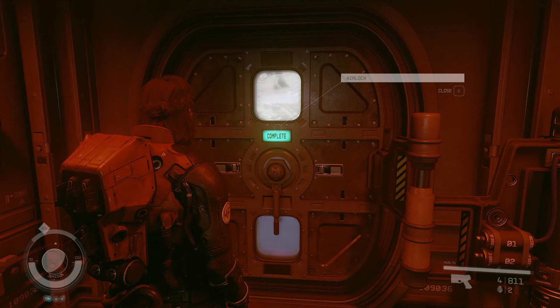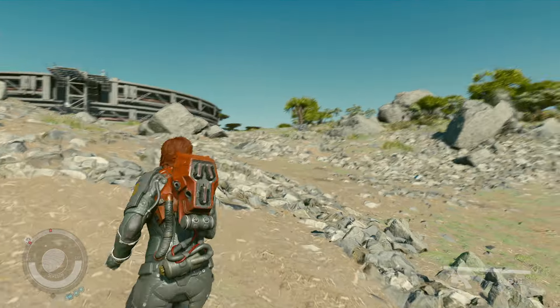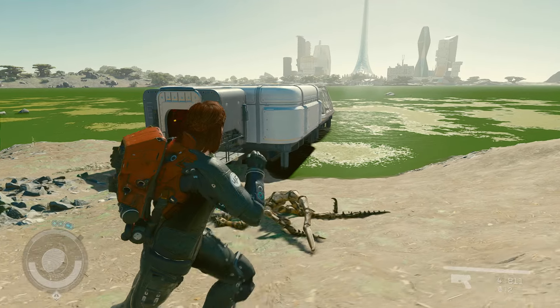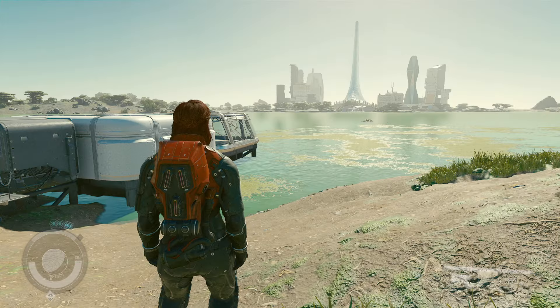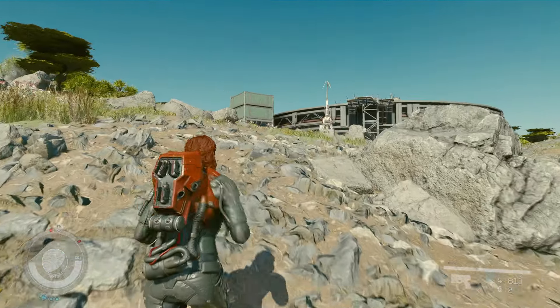Even at low level you can do these simple things to give your outpost a style and a theme. Maybe you wanted a beachfront property — there you go. A beach house over the lake? Go for it, why not.